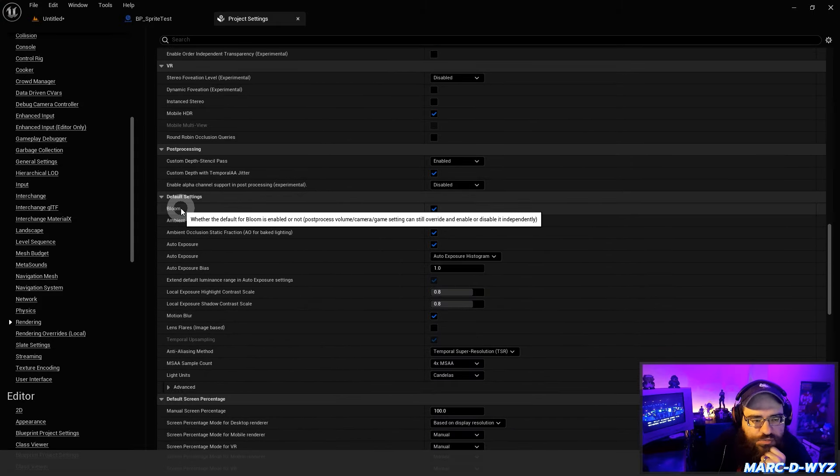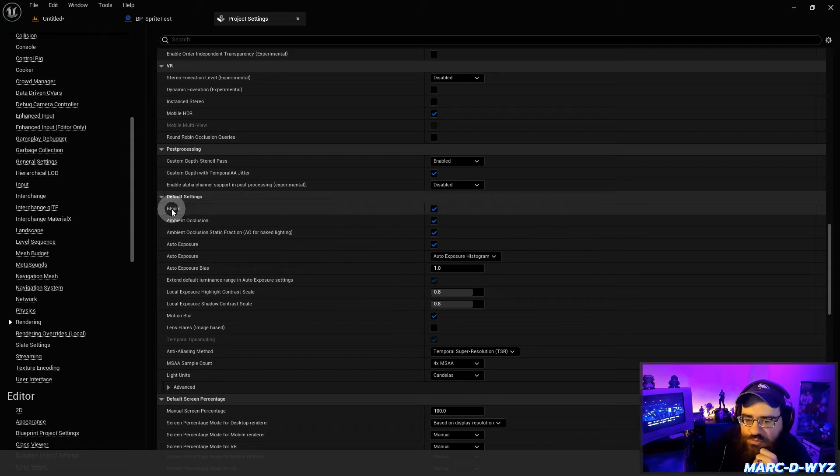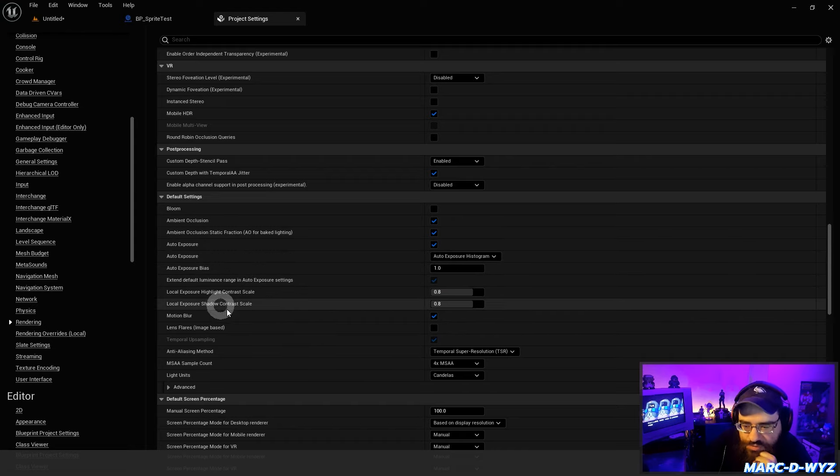We also don't want Bloom. Turn Bloom off and turn off Motion Blur here in the project settings as well. Get rid of those.